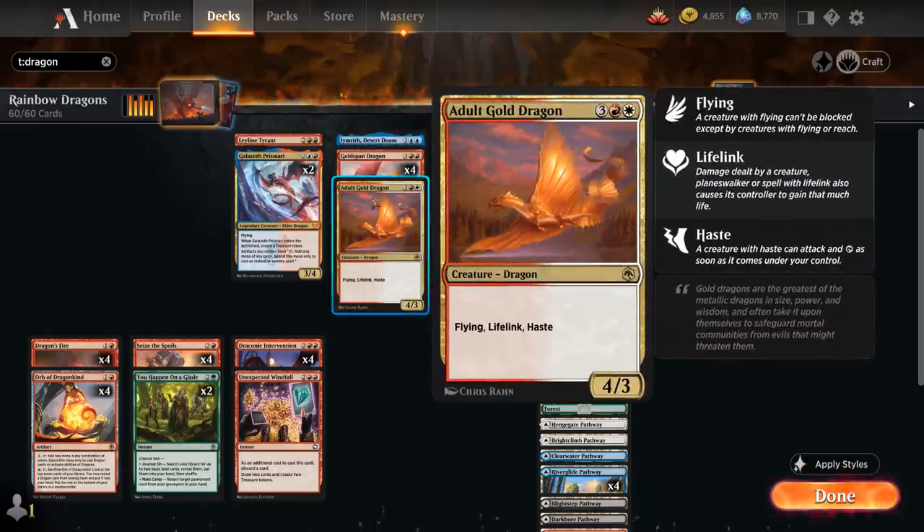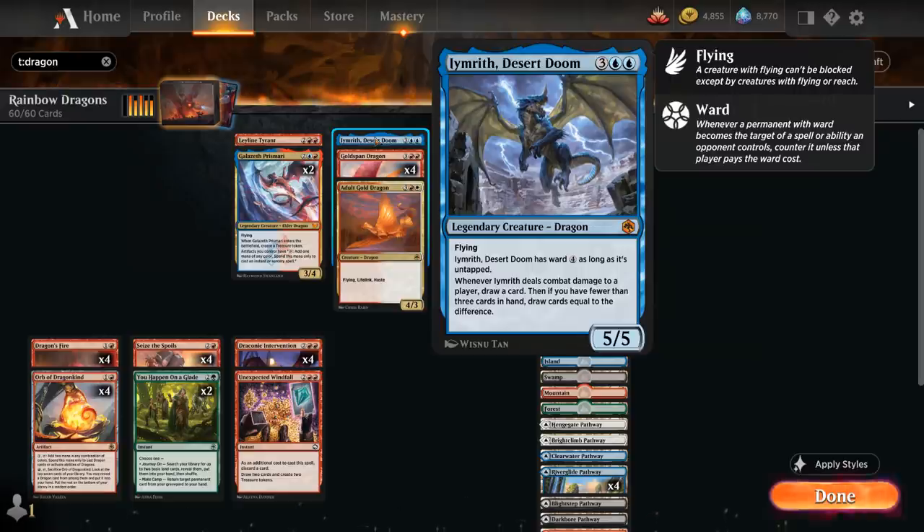We also have a one-off copy of Adult Gold Dragon, a 5-mana 4/3 flyer with lifelink and haste. And a single copy of Desert Doom, a 5-mana 5/5 Legendary Dragon with flying that has Ward 4 as long as it's untapped. When Desert Doom deals combat damage to a player, we get to draw a card, and if we have fewer than three cards in hand, we draw cards equal to the difference.